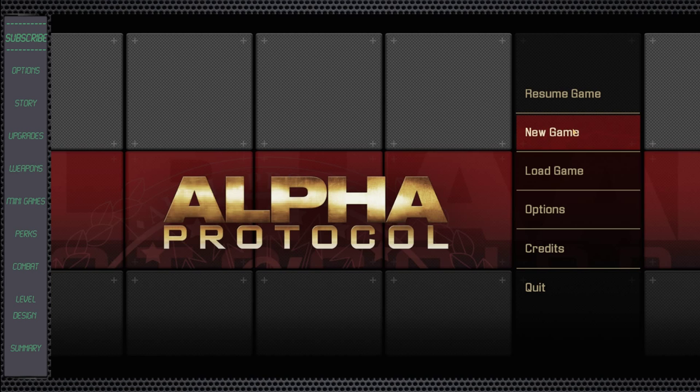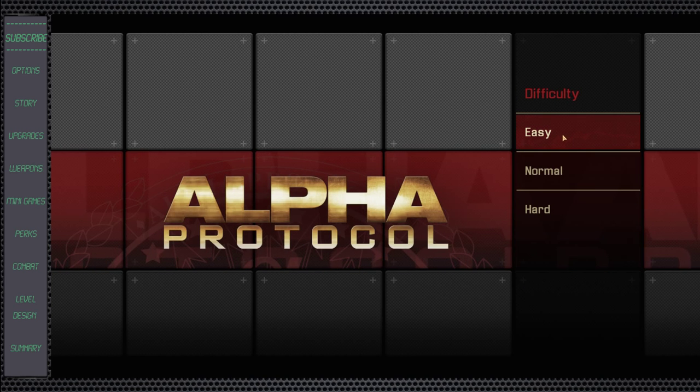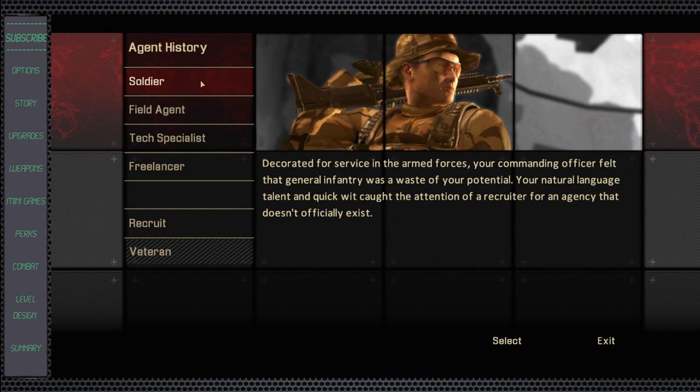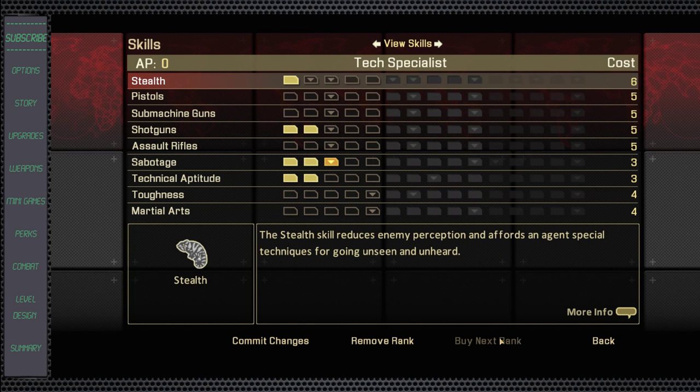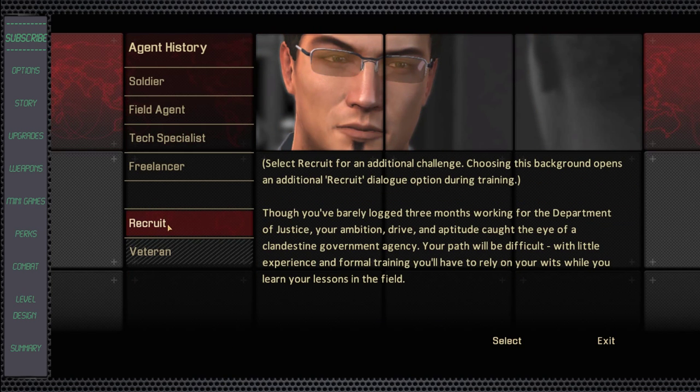When we come out here, we're going to show you the availability when you start a new game. You start off with the simplistic options of your difficulty choice and you have an agent history style of gameplay. The Soldier, Field Agent, and Tech Specialist are predetermined skill sets for you to follow along with, where Freelancer is more create-your-own. So if you're not sure what you're doing, it has the availability to set you on a trial. That's nice, because for people who may not want to dive into the customization option, you don't have to worry about it. But if you're looking to freelance, you have that availability with no problem.